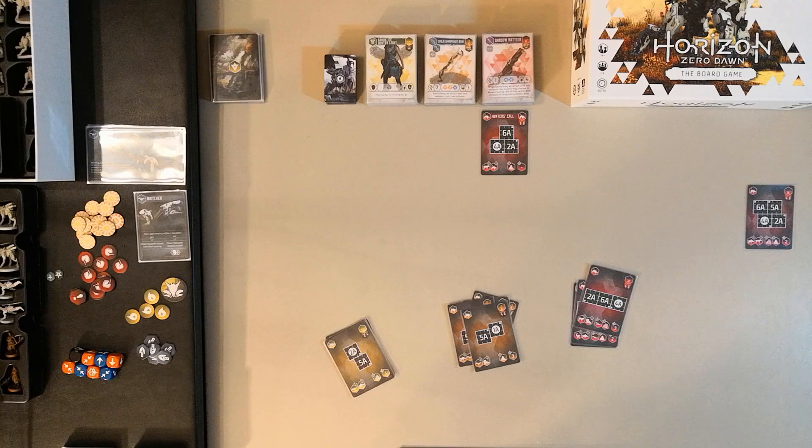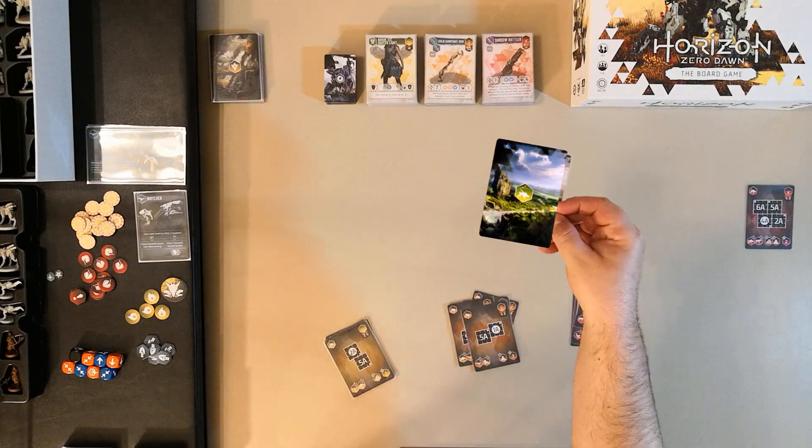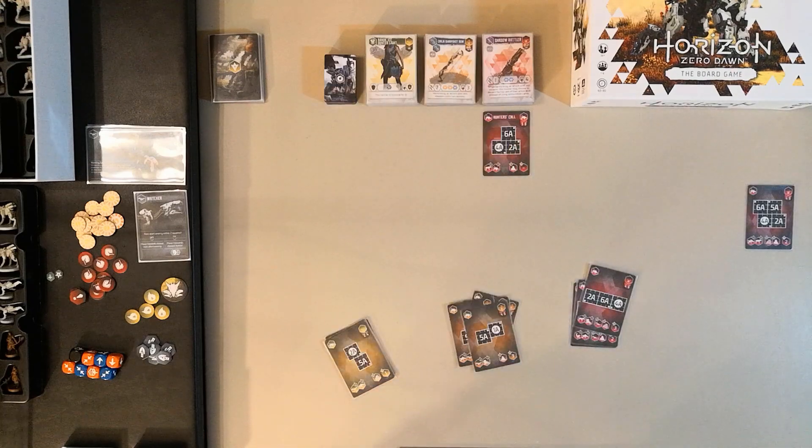Once the market is set up, you seek what kind of quarry you and your fellow hunters are going after. The core box comes with only one quarry card: the Sawtooth. The Sawtooth is the big objective. However, to get there we'll have to traverse many encounters in the wilds before we're strong enough to take it on. So first, we set up our encounter deck.